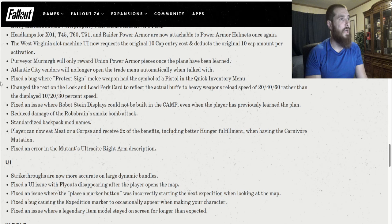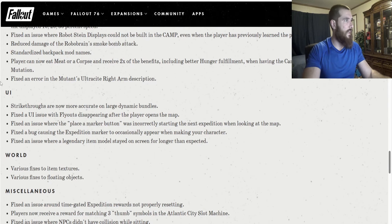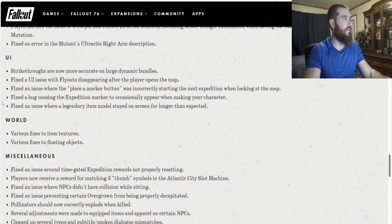Fixed an issue where robot Stein displays could not be built in the camp even when the player has previously learned a plan. Reduced damage of the RoboBrain smoke bomb attack. Standardized backpack mod names. Players can now eat meat from a corpse and receive two times the benefits, including better hunger fulfillment, when having the carnivore mutation. Fixed an error in the mutant's ultracite right arm description. UI fixes: Strike-throughs are now more accurate on large dynamic bundles. Fixed a UI issue with flyouts disappearing after the player opens the map. Fixed an issue where the place a marker button was incorrectly starting the next expedition when looking at the map. Fixed a bug causing the expedition marker to occasionally appear when making your character. Fixed an issue where a legendary item model stayed on screen for longer than expected.